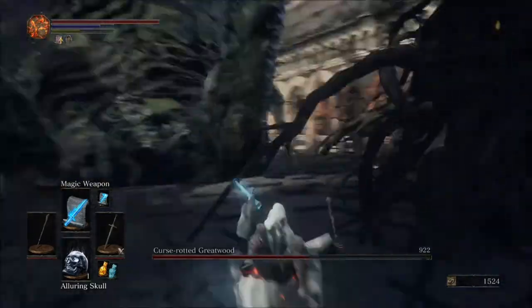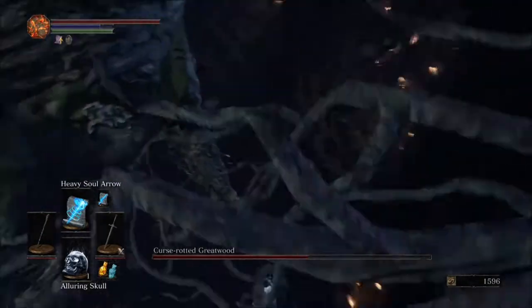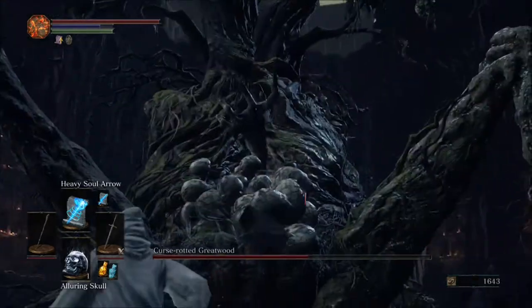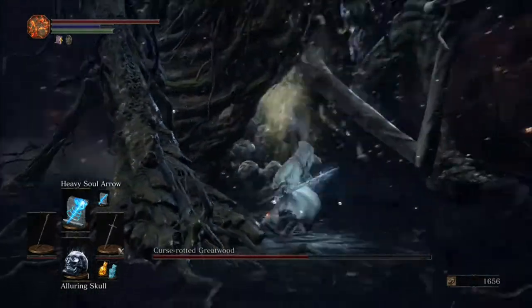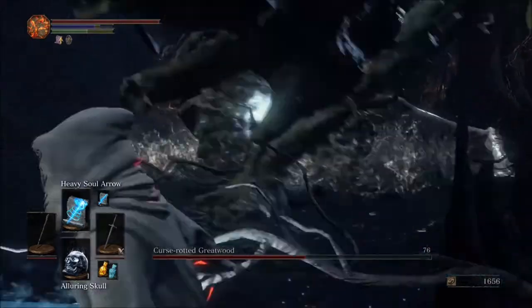Now when you land on the ground here, he's gonna have the hand pop out and you're gonna want to aim for that with your heavy soul arrow — see if you can get a couple of those in.